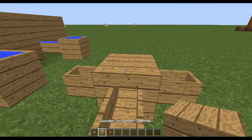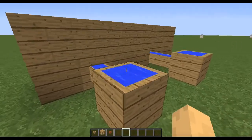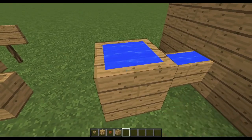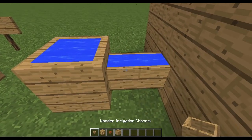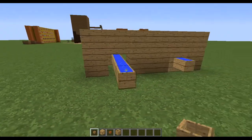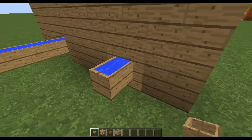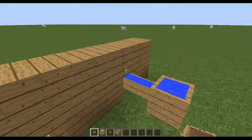Mainly the larger Irrigation Channel is for something like this — let's say you have to go past a wall. If you were to have a wooden water tank hooked up to an Irrigation Channel, you don't want it to just go through a wall like this. It's normally for builders, for building aesthetic. If you have it like this, it looks like it goes through the wall, and it doesn't look like there's a hole right there.